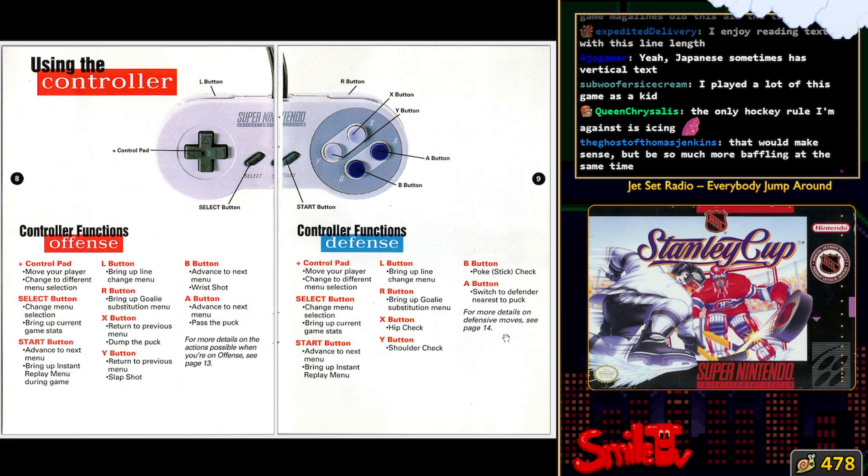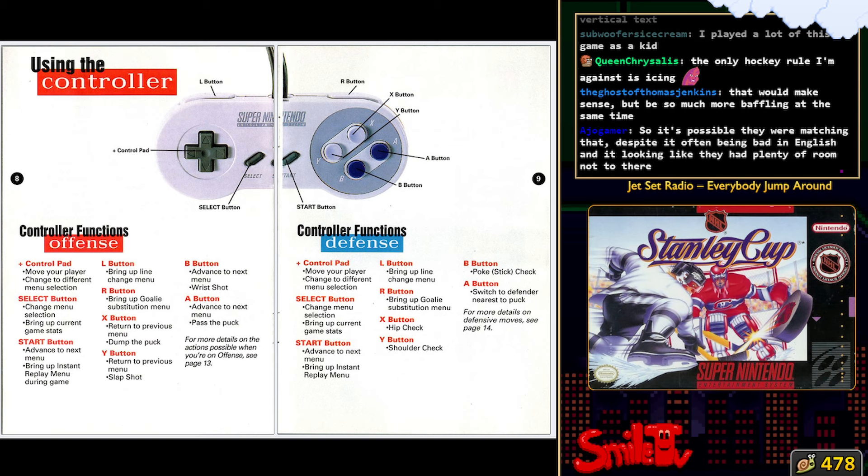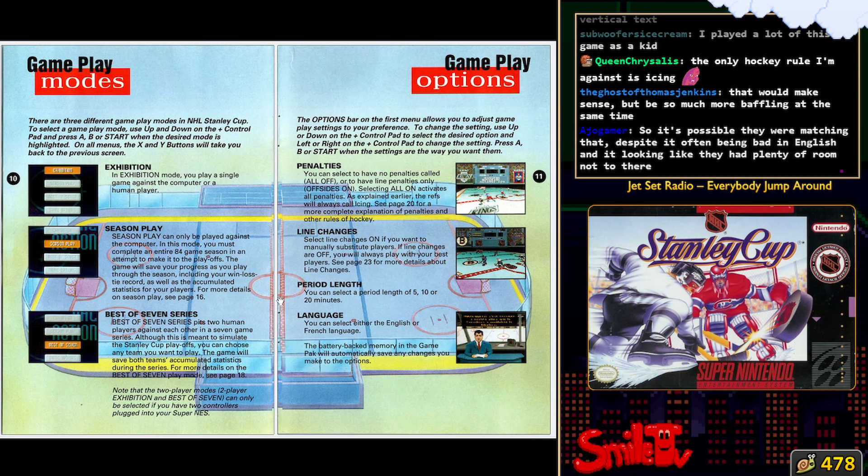B button to poke stick check. Switch to the defender nearest with the A button. X button to hip check, Y button to shoulder check. R to bring up goalie switch, line change on L. And then on the other side we have offense - I guess that means I have control of the puck: dump the puck, two different kinds of shots.